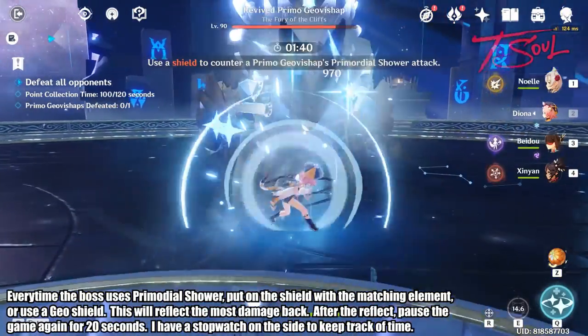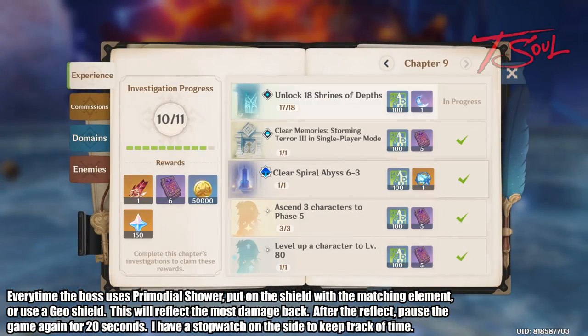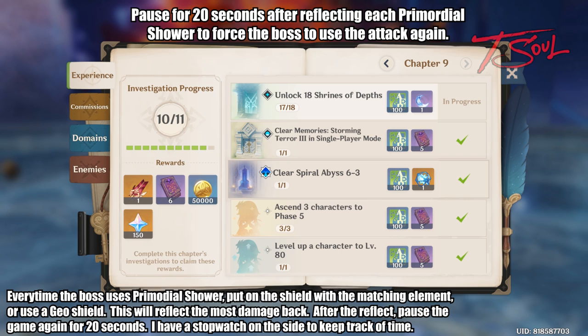Now the boss is infused with Cryo, so I'll have Diona use the shield. Cryo and Hydro is a little hard to tell apart at first, but if it looks white then it's Cryo. If it looks blue, then it's Hydro.